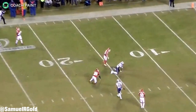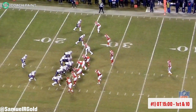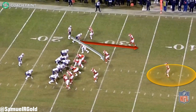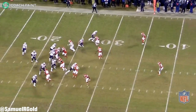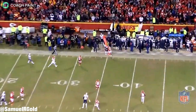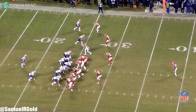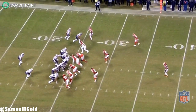To start, the Patriots lined up with 21 personnel — two backs and one tight end. On the left side of the formation, Edelman motioned from the outside into a stacked look on the left. Seeing that the Chiefs had a safety lined up on Gronk, while simultaneously the cornerbacks openly discussed their combo rules, this was a dead giveaway the Chiefs were in man coverage — cover one with a single high safety. The stacked look serves multiple purposes: it creates miscommunications between defenders and gives the receiver in the back of the stack a free release if the defense plays physically.